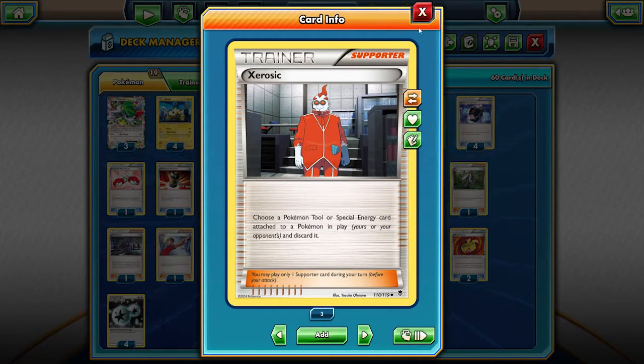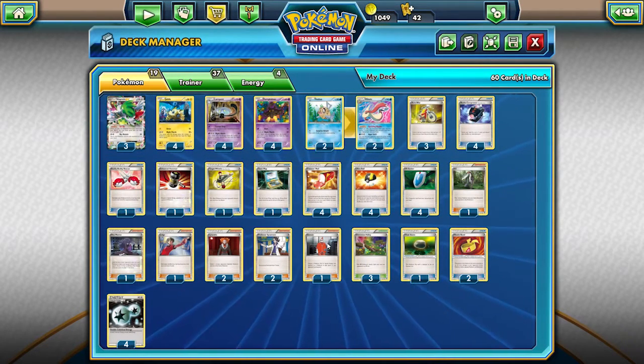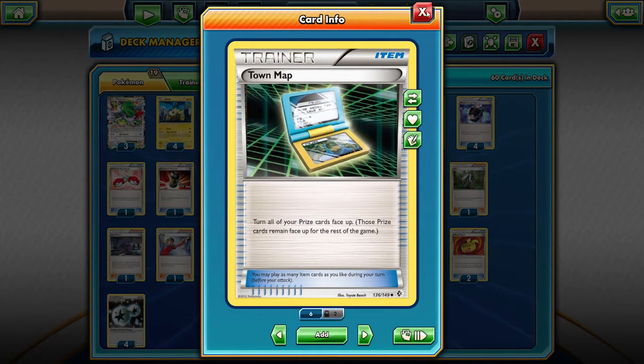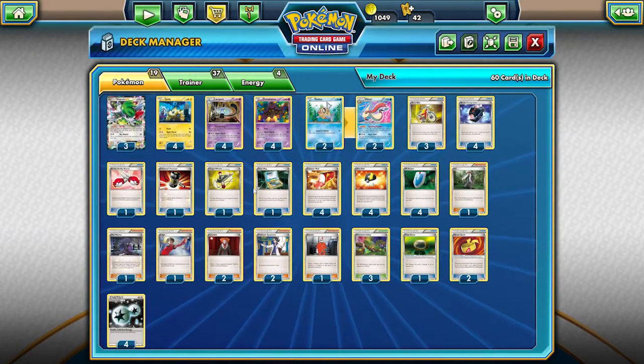And one Xerosic. I think the Xerosic was put in against the Giratina Toad matchup because he wanted to discard the Double Dragon Energy on the defending Giratina. But it's also pretty good against Float Stones or anything else. One Town Map - that Town Map is really important. If you know that your Nightmarch Pokemon are prized, or your one-copy cards like Enhanced Hammer or Buddy Buddy Rescue, you just play the Town Map and you know exactly how to get the card.